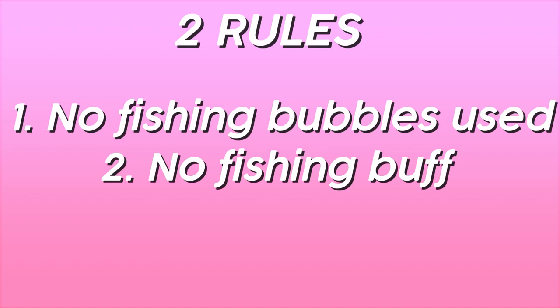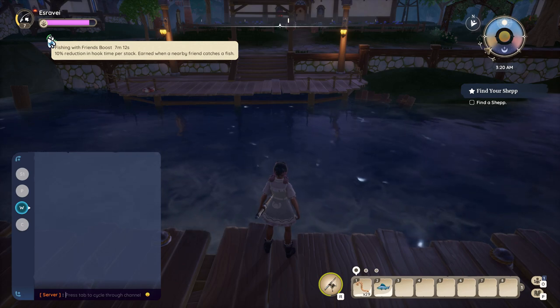For example, when I had no fishing buff for 5 minutes in Kilima River, I earned 283 gold total, but with the buff at 5 stacks, I earned 450 gold. This makes sense because it is a 50% increase to your fishing hook rate, so you'll be catching about 50% more fish.